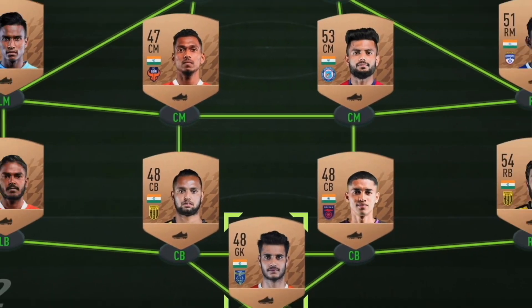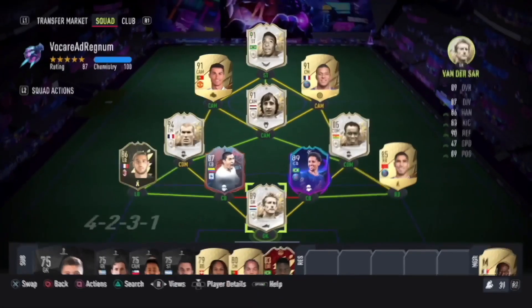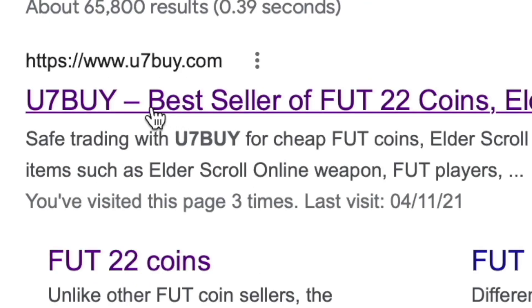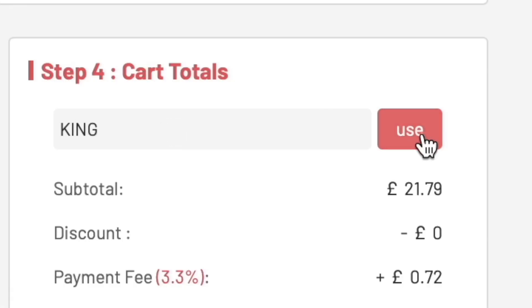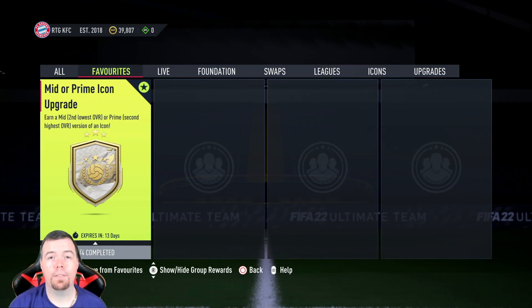Are you bored of having this team? Why don't you turn it into a beast team by hitting the UT buy link in the description below? Get yourself some cheap, reliable FIFA coins and don't forget to use the code KING to get yourself a cheeky five percent off.